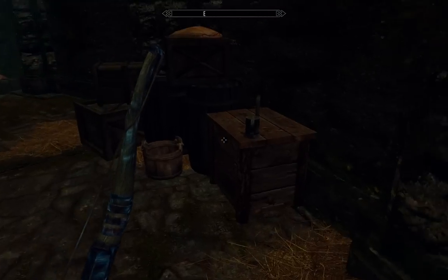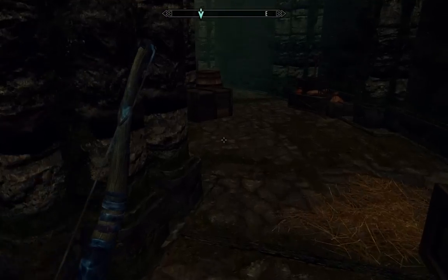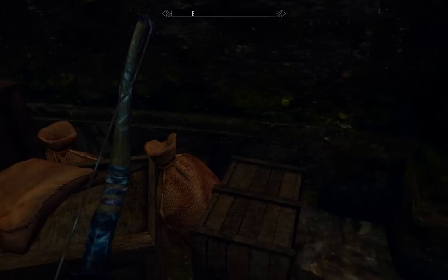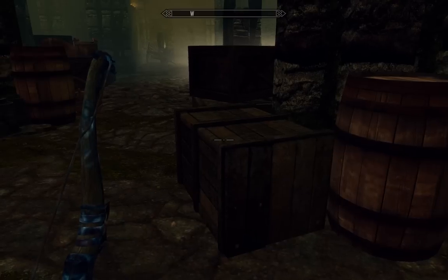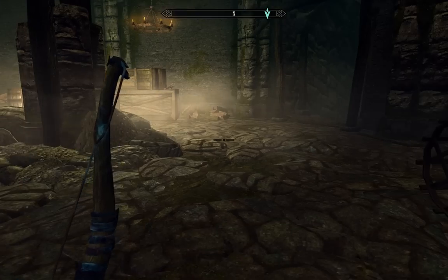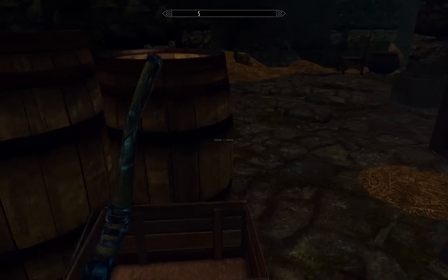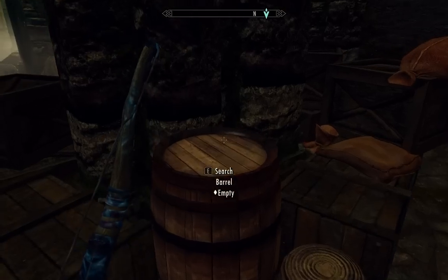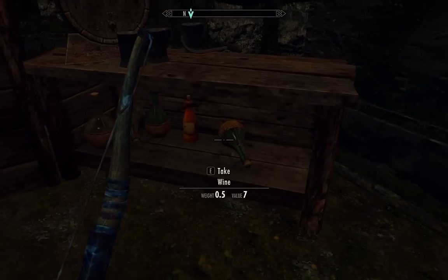I gave Lydia a bunch of stuff, and I actually have this staff that does massive frost damage, which I also gave to her — though I might take it away from her if she starts throwing items around. Some more ingredients in this barrel here. These potions count as stolen — that doesn't make any sense. Potions and otherwise — check these sacks, check that barrel. Just a bunch of food here, more alcohol.